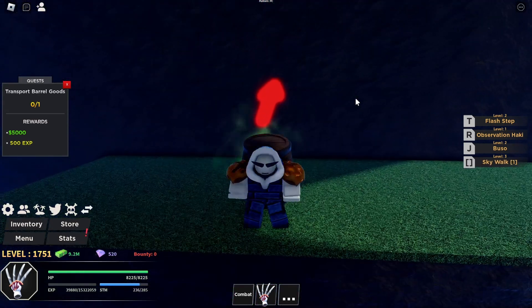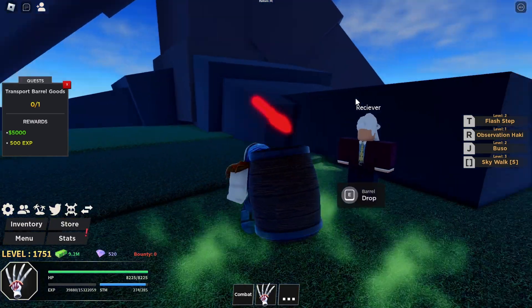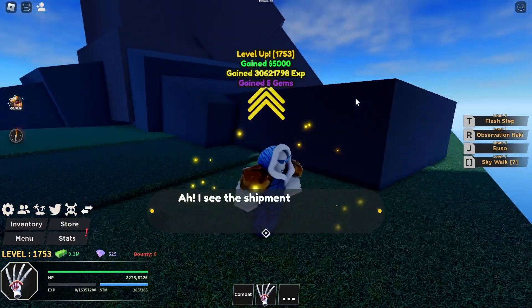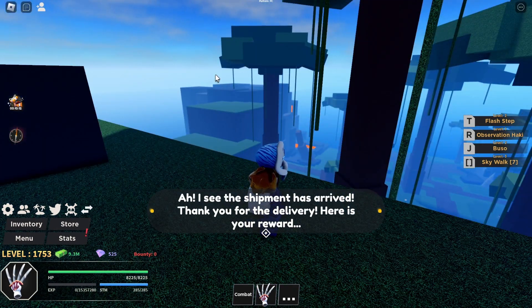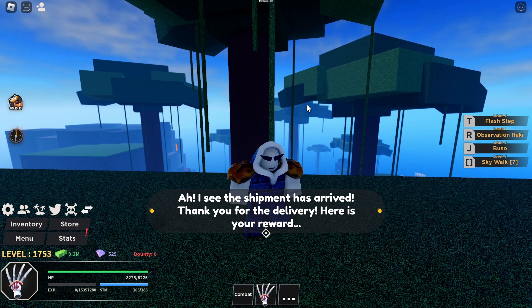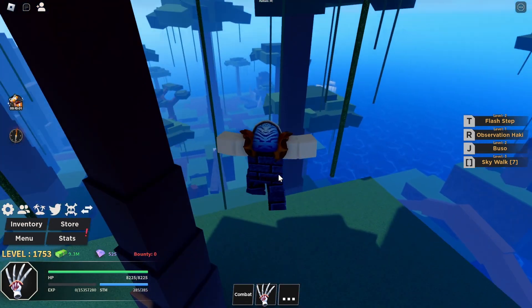Here is the receiver — just go ahead and drop the barrel. As you can see, you should be able to receive five gems and an amount of money. You'll also get a description here: 'I see the shipment has arrived, thank you for the delivery, here's your reward.' So yes, that's pretty much it for that one.